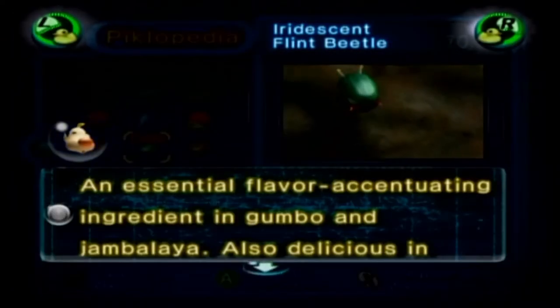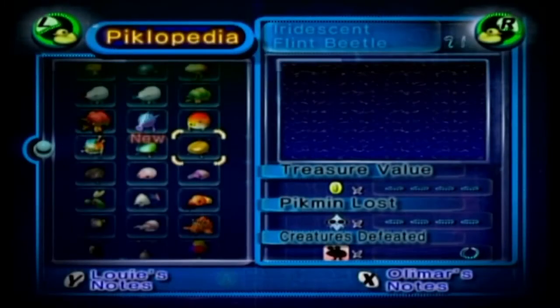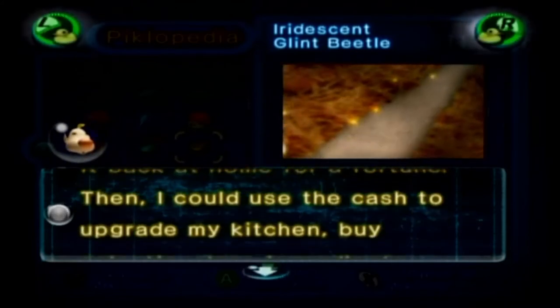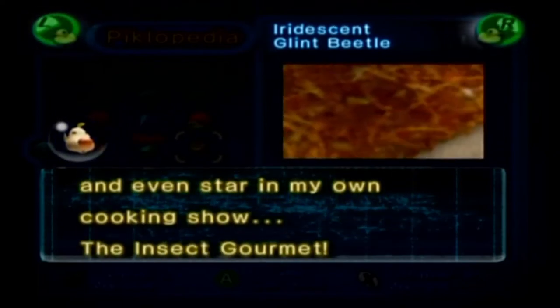Iridescent Flint Beetle: 'An essential flavor-accentuating ingredient in gumbo and jambalaya. Also delicious in soups, broths, and marinades.' Iridescent Glint Beetle: 'This precious treat is exceptionally rare. I could sell it back at home for a fortune. Then I could use the cash to upgrade my kitchen, buy galactic-class ingredients, and even star in my own cooking show — the Insect Gourmet.'